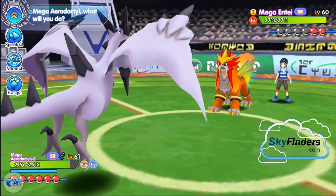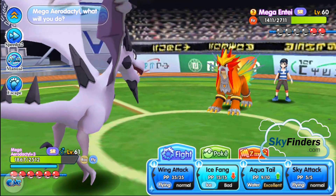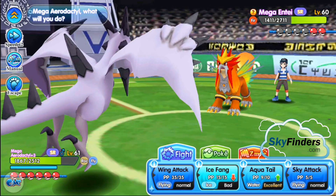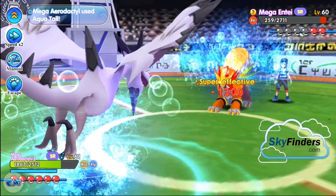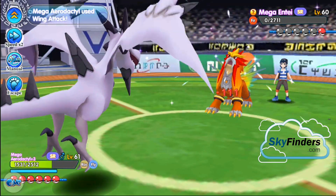Use Aqua Tail — nice! I also take a few more moves with water type. Aqua Tail again — nice! And Wing Attack — bye bye, entire bar wiped out!